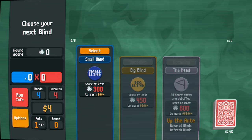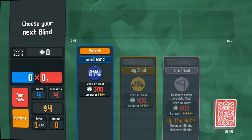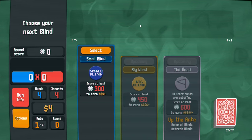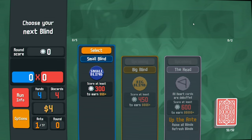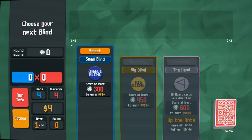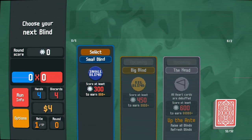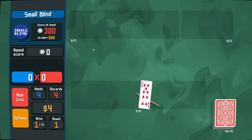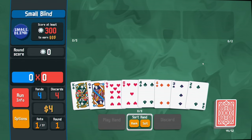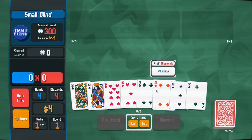These are our points - the number of chips we gain and our multiplier, which changes based on what kind of joker cards we get. Those go in these five slots. We also have two consumable slots for tarot cards and planet cards, which can upgrade bonuses for certain hands. Let's just get into it - we're on round one and I can see our hand here.